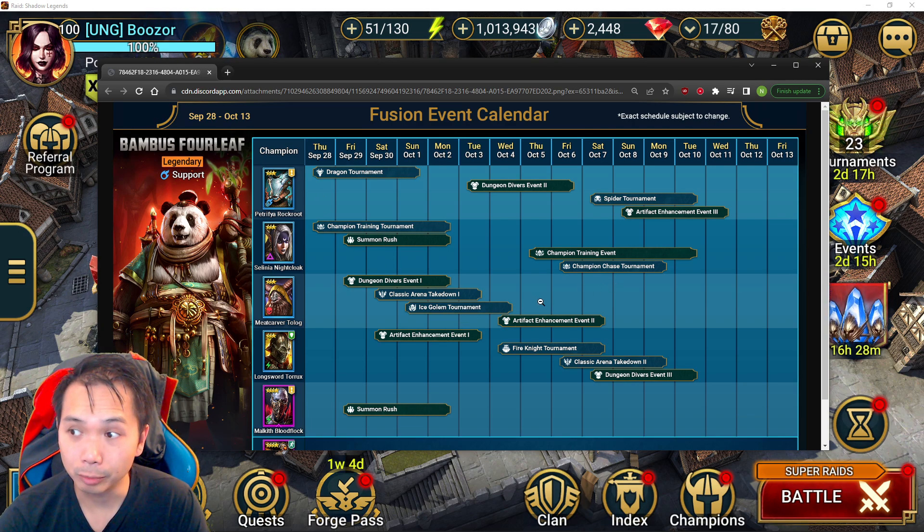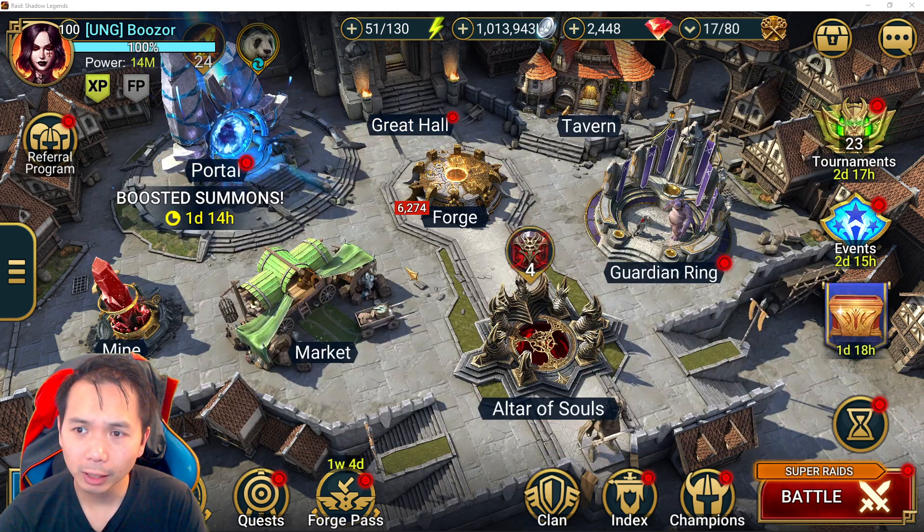This fusion overall has been relatively simple in terms of event layout and efficient in terms of overlapping resources — training chase, spider, and enhancement all ending at the same time. Spider is very easy for Dungeon Divers if you have extra energy. Everything lined up nicely, there's an extra three days, and CvC at the end. It is a traditional fusion requiring more resources and planning, but despite tricky parts like two different epics and four different rares with corresponding events, the fusion was relatively straightforward overall.